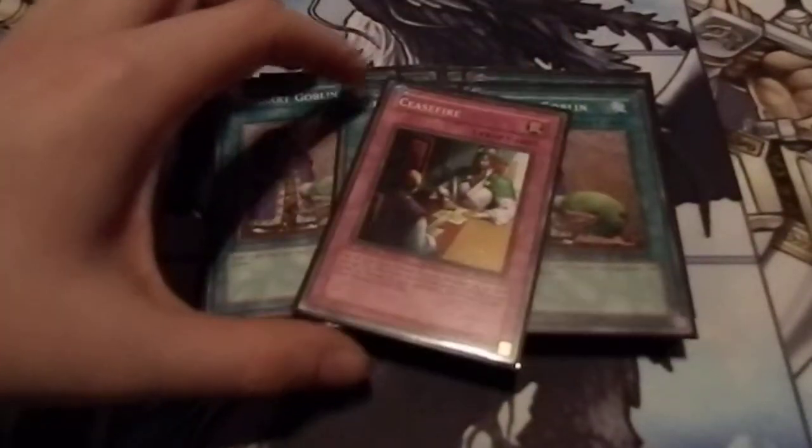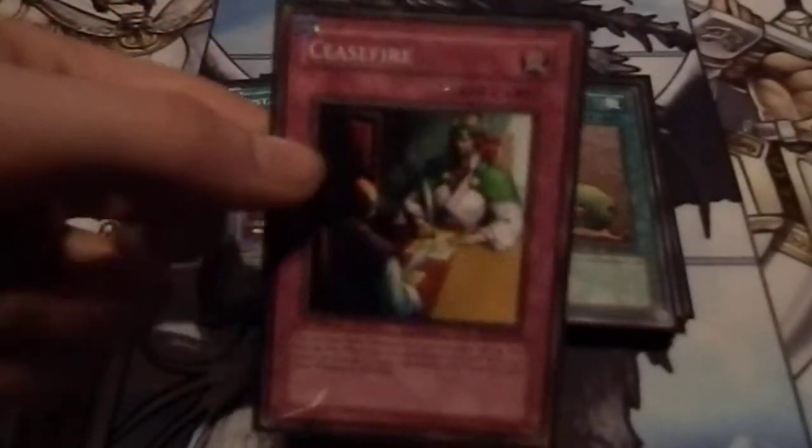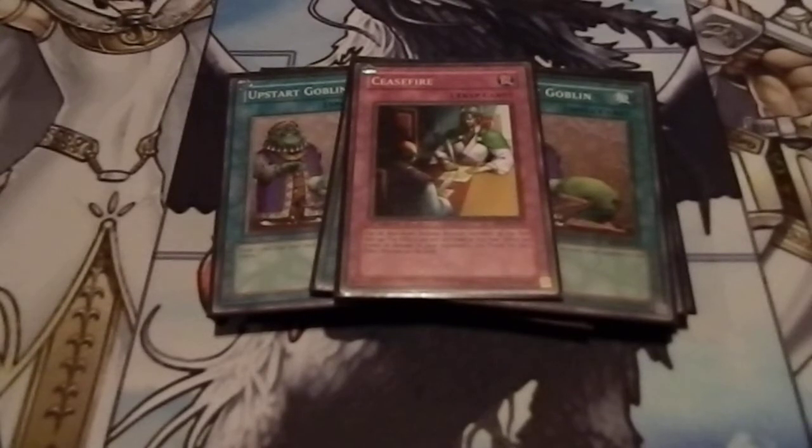Now for the traps — I picked up Ceasefire from someone. Ceasefire is really great because it inflicts 500 damage for each effect monster on the field — yours, your opponent's, whatever. So if you have your Marshmallow face up, burn them for another 500. It even flips all face-down defense monsters face up, and flip effects aren't activated when it does that. This card is absolutely great for this deck and I don't know why I didn't realize it sooner — I've had this card for years.